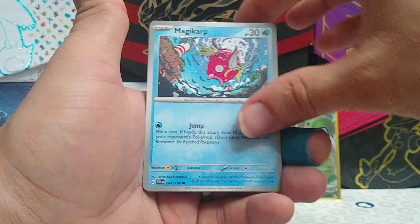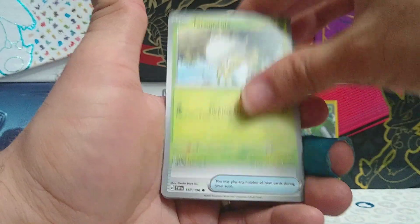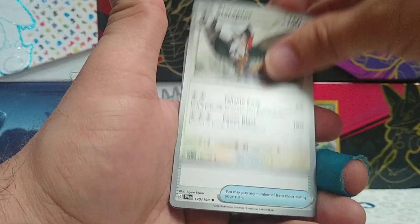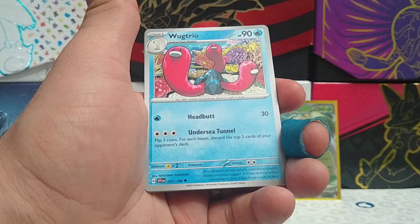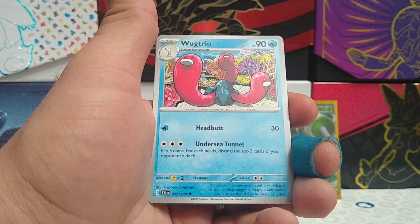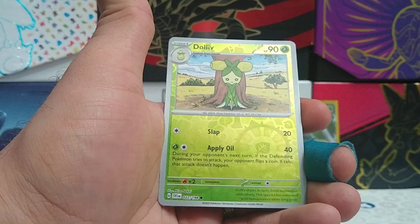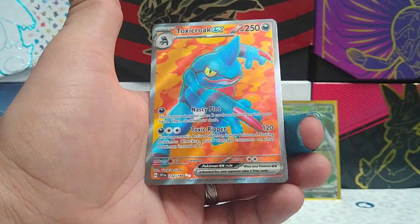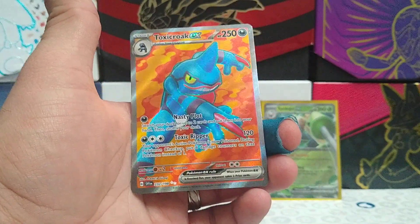Psychic Energy, Magikarp, Magikarp, Magnemite, Tarantula, Pokemon Catcher, Staraptor, Electric Generator, Wugtrio, Reverse Rare Palmo, Reverse Rare Dolliv. And we did get a full art Toxtricity EX — look at that. Very nice.